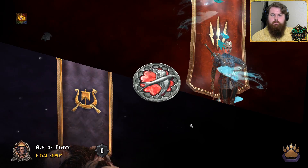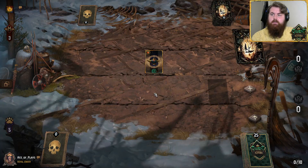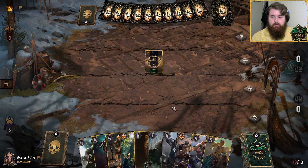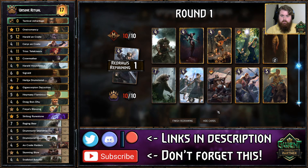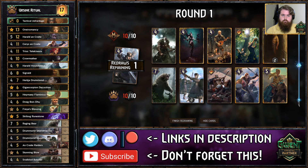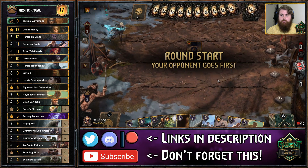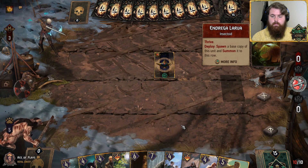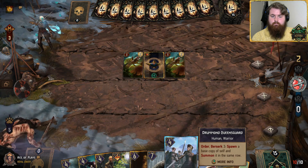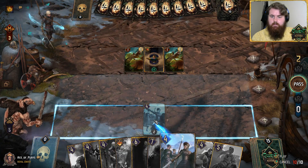Alright — Monsters. I am not surprised. The faction I run into the most is Monsters, and it's usually this deck. No Queen's Guard in the opening hand — okay, Queen's Guard. Actually a good hand, I'm going to stick with it.